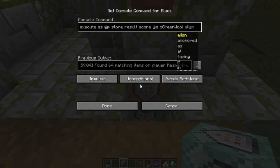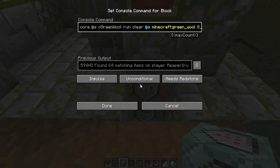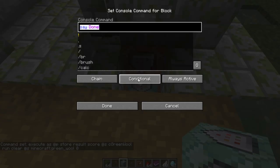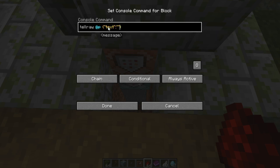Now we have the objective 'c_green_wool.' We want to store the result, so we do 'run clear' using @s for green wool with a count of zero — because we don't want to actually clear anything, just get the number. Now if we change this to tellraw — we're not using 'say' but 'tellraw' because we can now add JSON. Our other guides go in-depth on JSON, especially for titles and action bars. So let's do: tellraw @p, text 'green wool in inventory.'